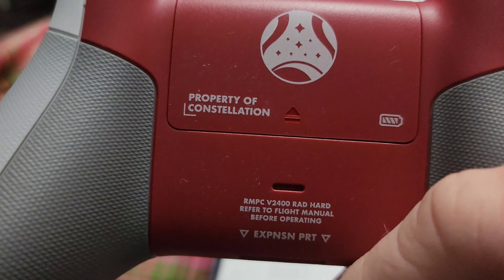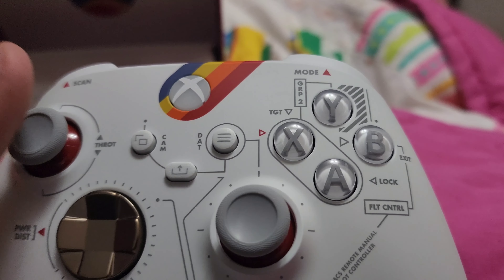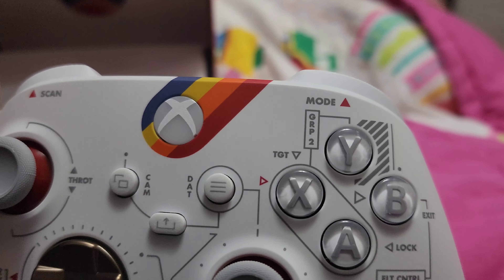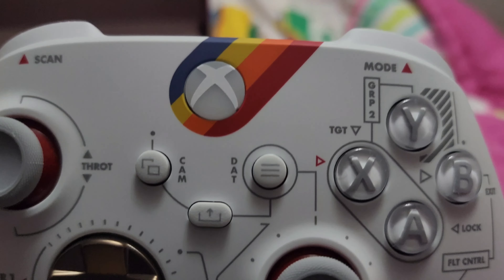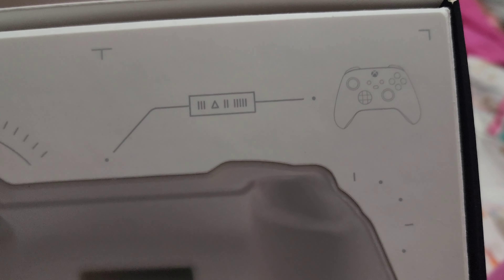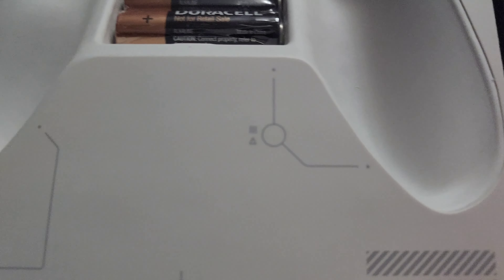I love the NASA-punk aesthetic — that's what they refer to this type of design with Starfield in general. I love that because I'm a sci-fi space guy, so this is right up my alley. This is something special. Here are the decals on the box, and of course you get your batteries.